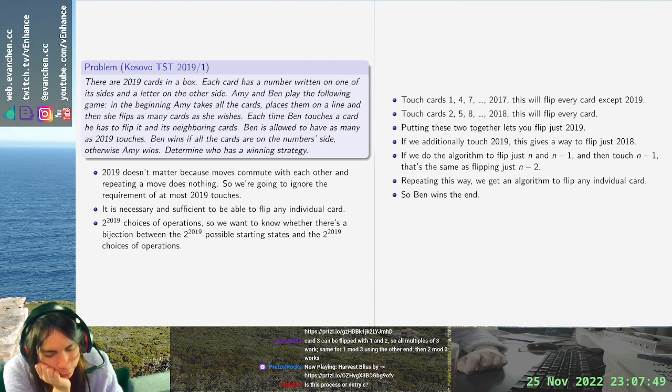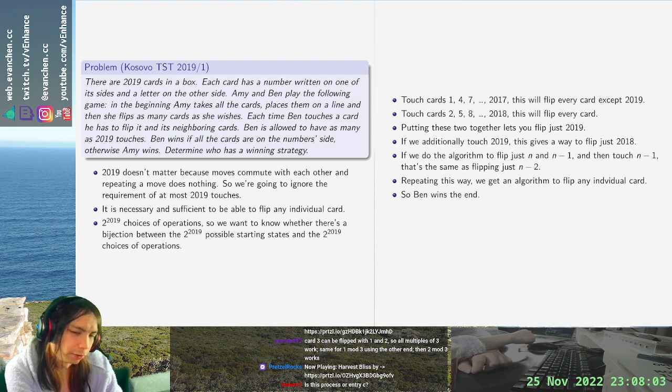It's probably either combinatorics or linear algebra. I think it's a little more linear algebra than combinatorics because it's so specific. Like, this is about as standard as linear algebra mod 2 gets — if you've done problems involving F2 linear algebra you just look at this and you're like, okay, I'm going to do the usual thing and it's going to work because it has to work.